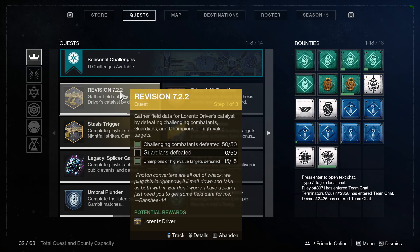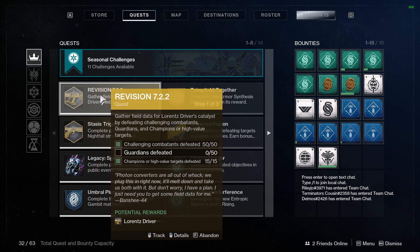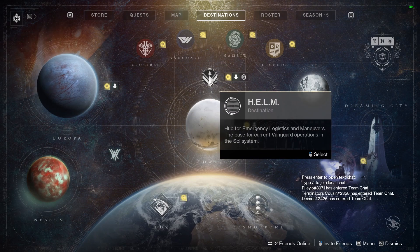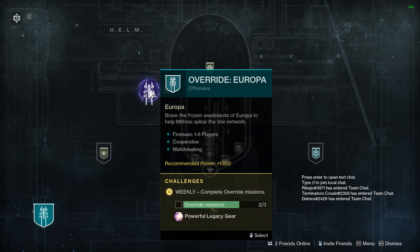I have completed both the parts where you defeat regular enemies — the challenging combatants and the champions or high value targets. The high value targets would be if you played Gambit. Overall, I don't think it's worth playing Gambit, although you do get a ton of challenging enemies easily. You also get challenging enemies and champion kills if you go to your destinations — go to Helm and then to the Override Europa. That's just for this current week; whatever override it is, it doesn't matter. You get 9 champions if you kill all the champions.